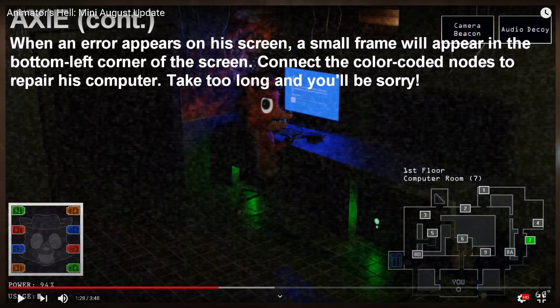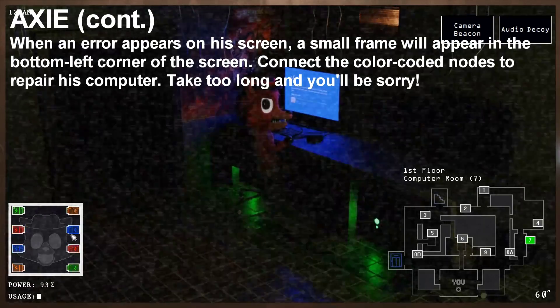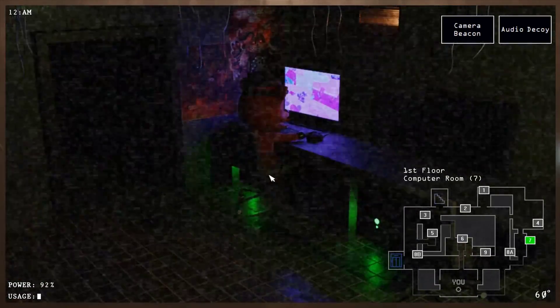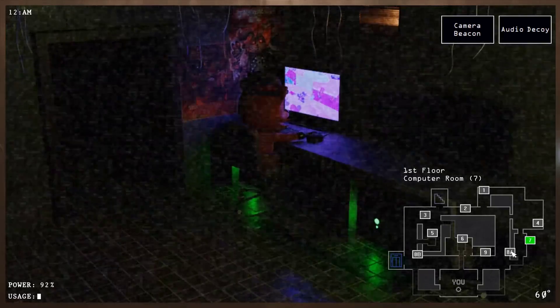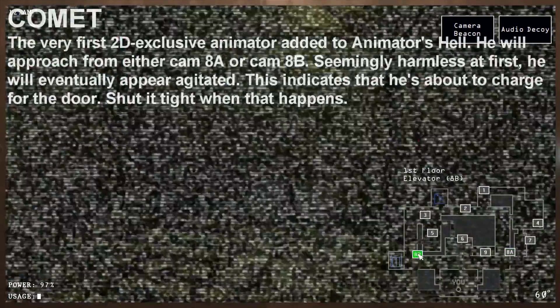When an area appears on his screen, a small frame will appear in the bottom left corner — over here if you can't see it. Connect the colour-coded nodes to repair his computer. Take too long and you'll be sorry. Yes, like every other thing in this game — you die. Green with green, red with red, orange with orange, blue with blue. Simple enough, but it's gonna be complete and utter hell to get this.